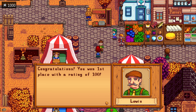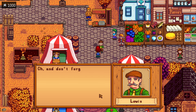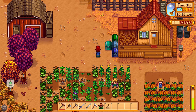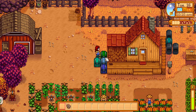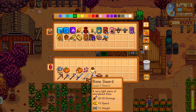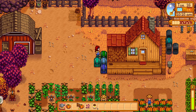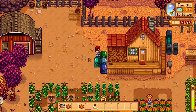Hey guys, in today's video I'm going to show you how you can come in first place at the Stardew Valley fair display event in your first year so you can get that star drop. You need 90 points to come in first. Coming in first will get you a thousand star tokens, which will make it easy to get the star drop — plus you get bragging rights. Let's get started.